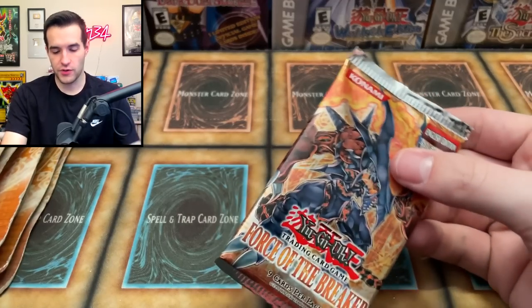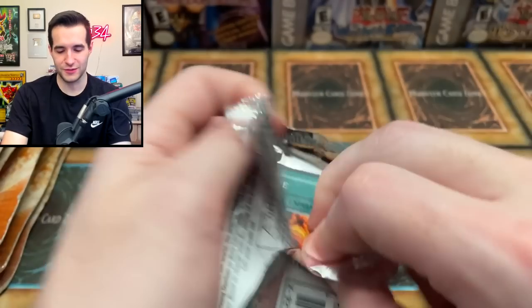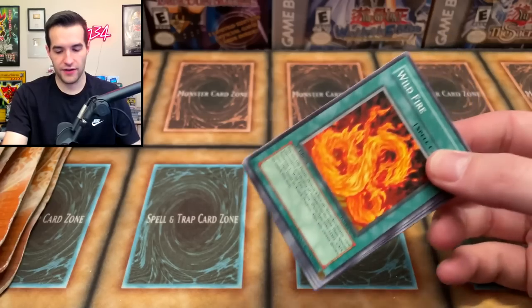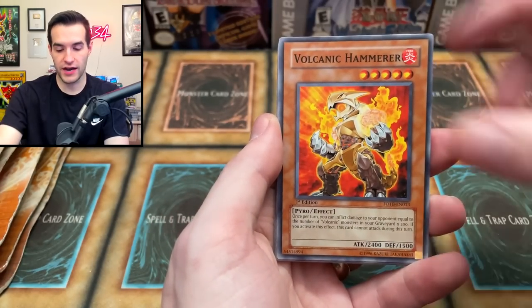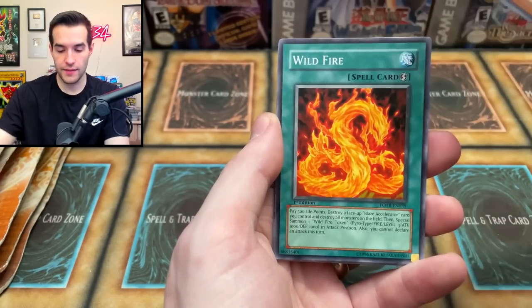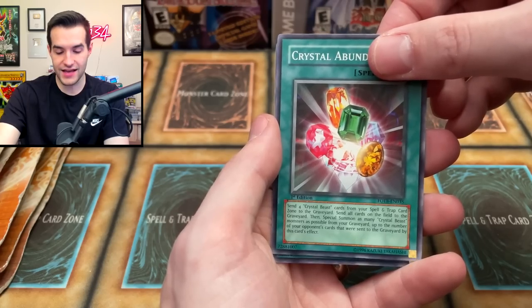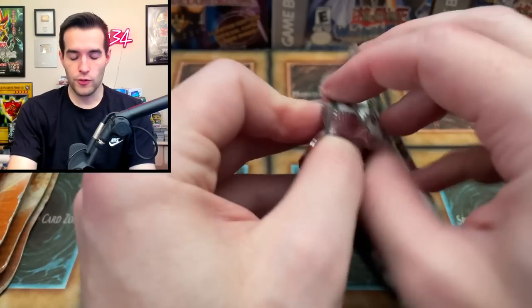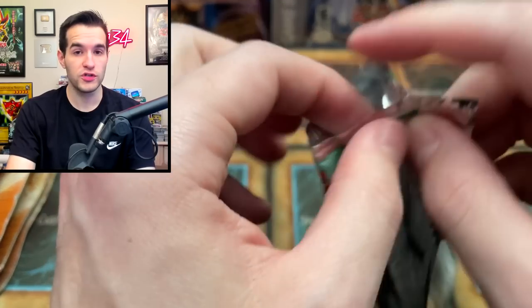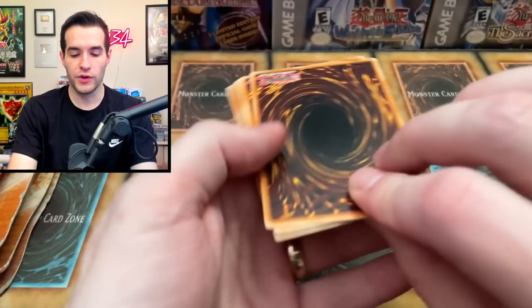Force of the Breaker, let's go — first edition, give us an amazing pull. Cards: Crystal Promise, Volcanic Scattershot, Crystal Raigeki, Secrets of the Gallant, Wildfire, Last Resort, Crystal Beast Amber Mammoth, Crystal Abundance, and Ancient City Rainbow Ruins — this is actually a very expensive card, maybe even in Rare form. Also, these are Hobby Power of the Duelist packs. Force of the Breaker doesn't have Hobby vs. Retail, so it's like a Euro pack — we can get any rarity out of it.